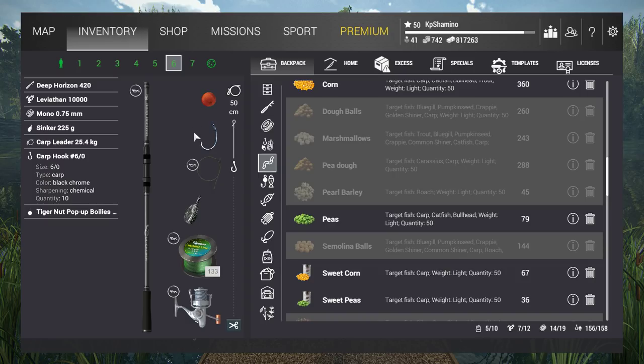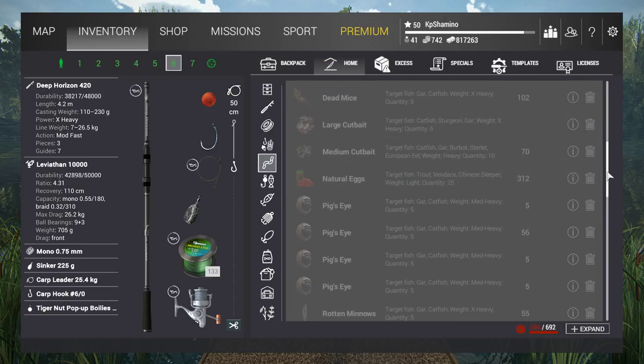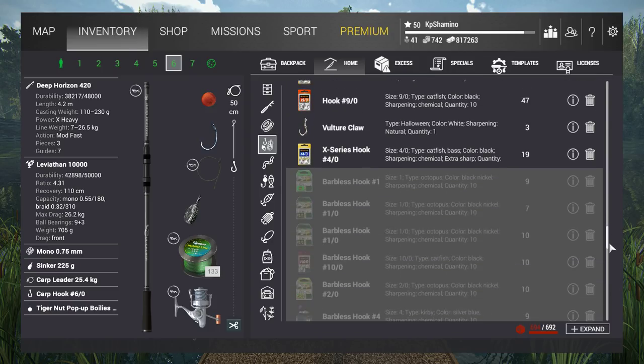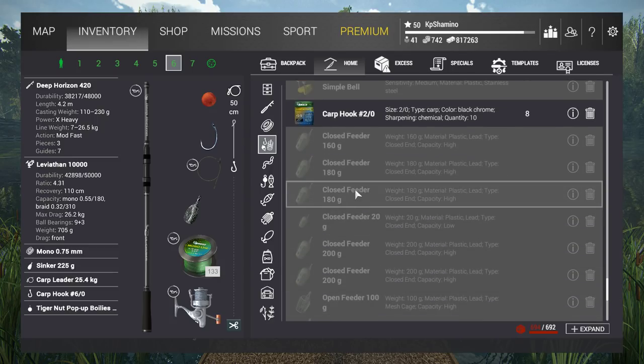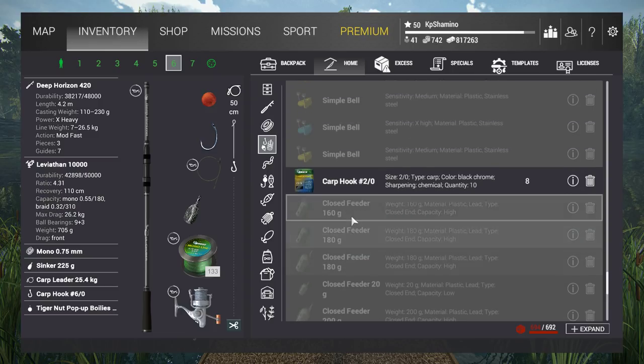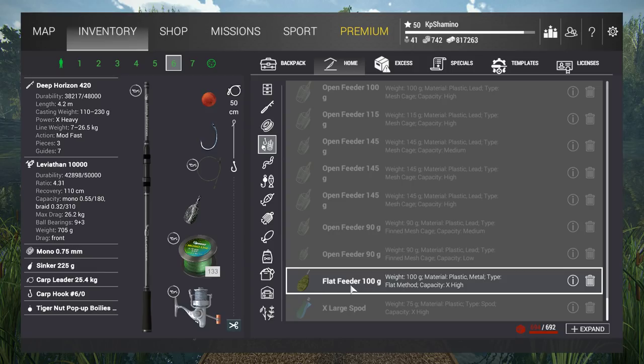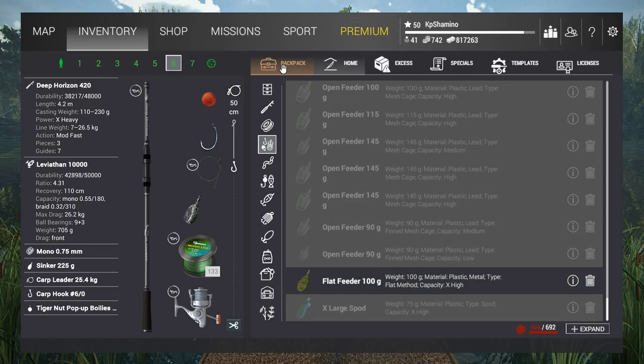On a carp rod you can use a sinker, but you can no longer use feeders — those are grayed out. If something is grayed out, you simply cannot use it. On a carp rod you can use the method feeder and PVA. So to recap: sinkers, method, and PVA — those are the three things you can use on a carp rod.